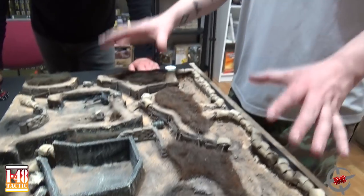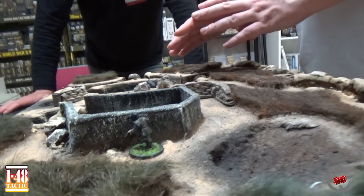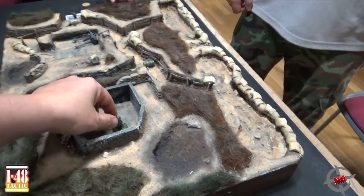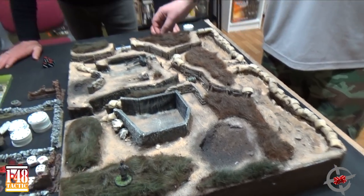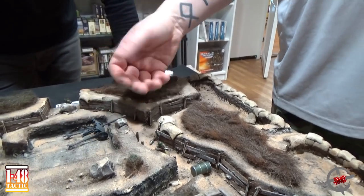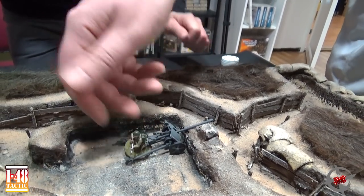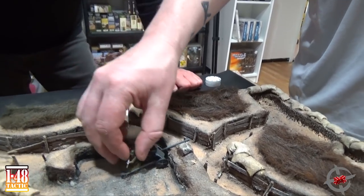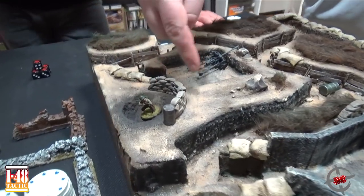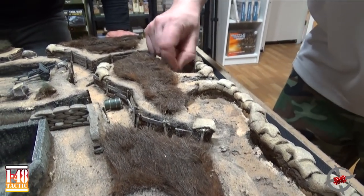Everything is cover except for open ground. If you are behind this wall and can't be seen following the normal line of sight rules, or if you're inside, then you can't be seen — it's total cover. If the soldier is in the grass, that's one cover. If you have a model kneeling, he can be seen even though he is huddled down, just to make it fair. There's also 'donut cover' — if you're standing in a position like this hole, you can shoot over the edge even though you're down in it. Same thing for this ditch. We will explain it as we go.